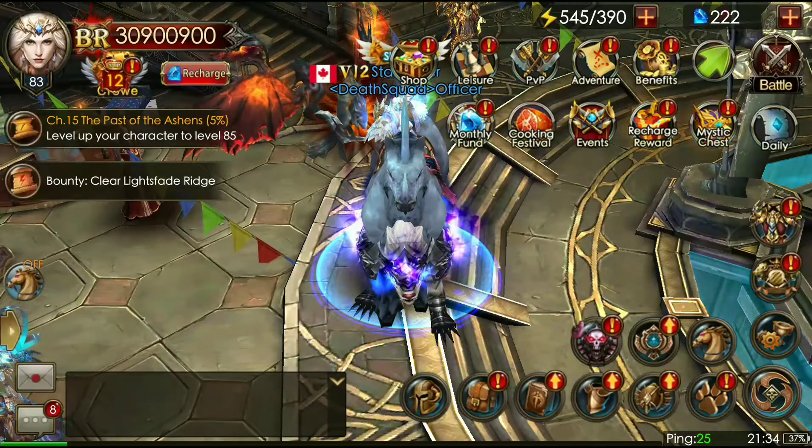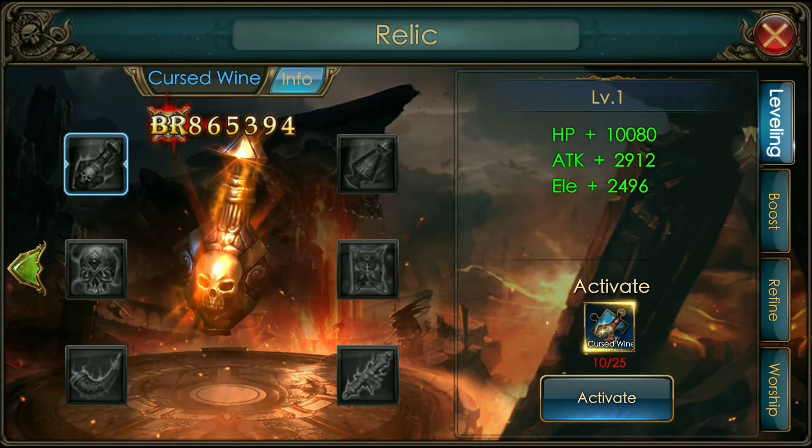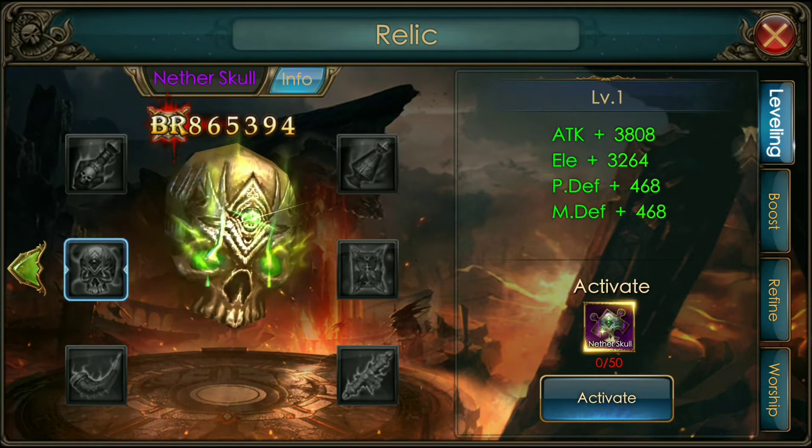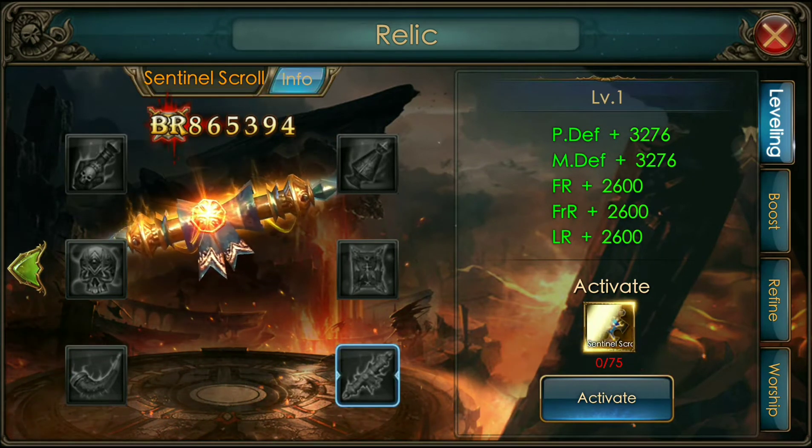A couple things have been added. First thing that's been added are the new relics — they added six new relics: Cursed Wine, Shifter Vial, Nether Skull, Code of Law, Horn of Dawn, and the Sentinel Scroll.